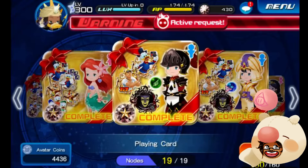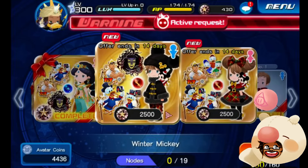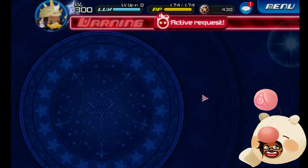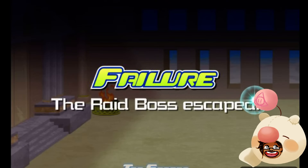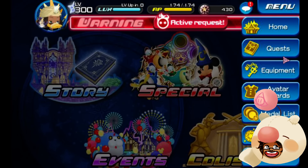So we have a couple new avatar boards right over here — a total of 5,000 jewels. We got 14 days. I may wait a little bit and see how I'm going to buy these. I may actually get VIP just to be able to get those in the next two weeks, because it's not a bad deal if you're going to be doing it strictly for the jewels.